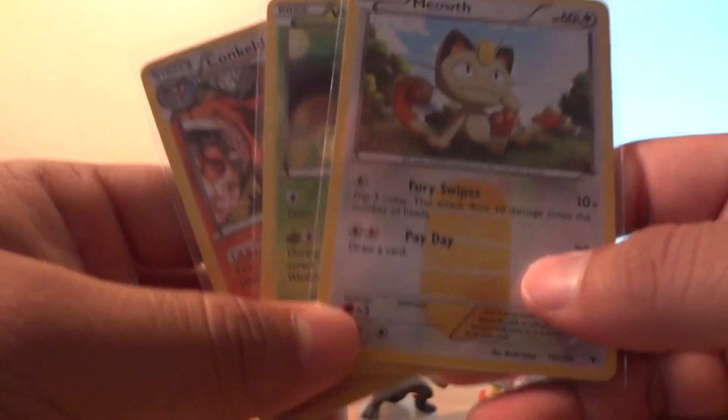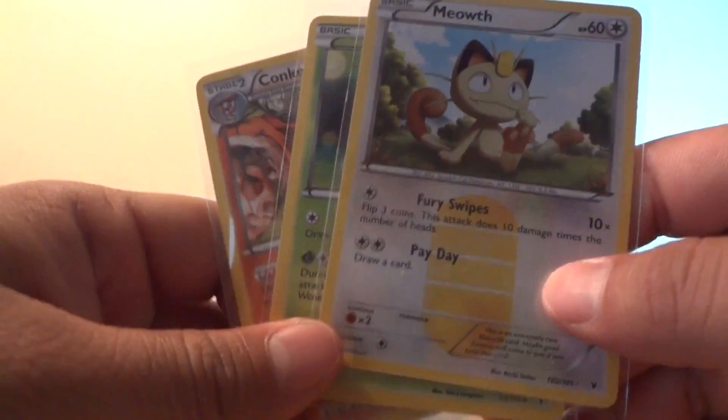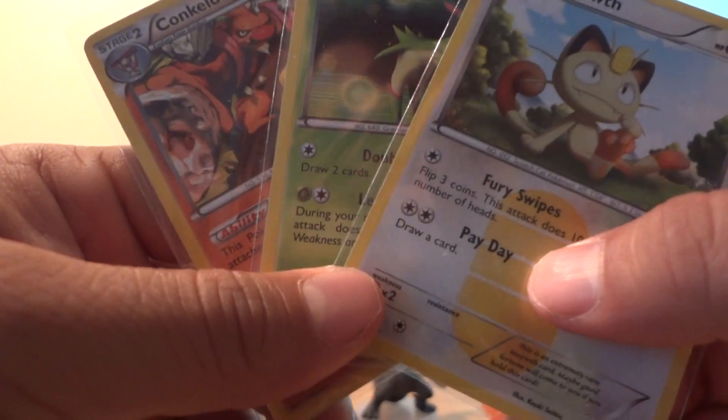Good pulls overall — two holos and a secret rare Meowth. Good pulls! Thank you guys for watching, and bye!